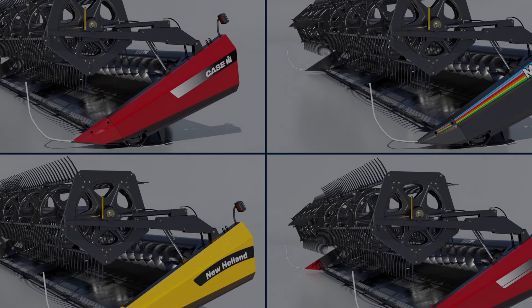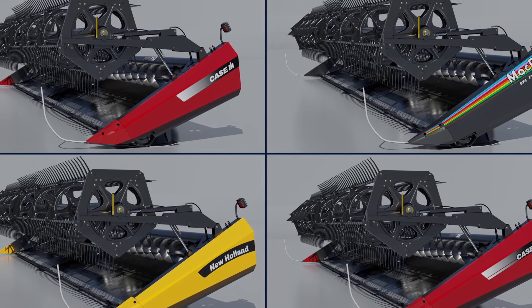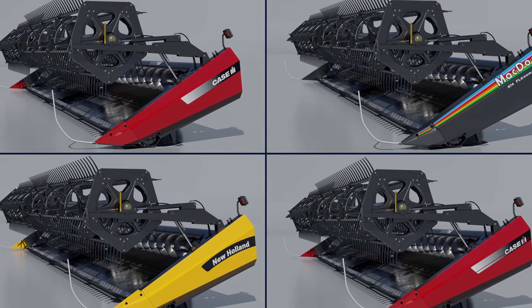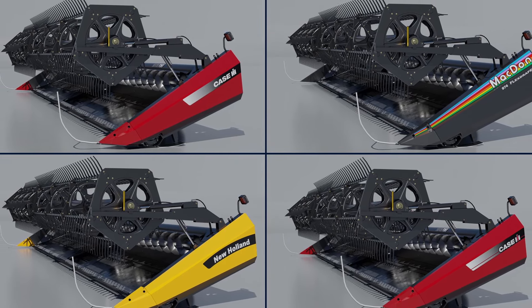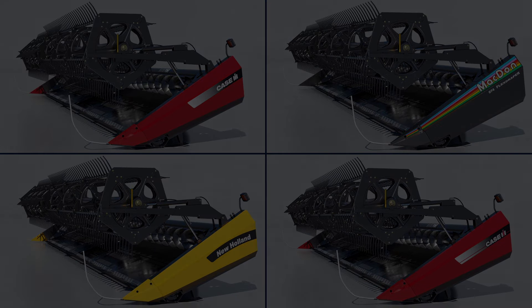Over the past week we also got some news about the Macdon 974, the CIH 2062, and the New Holland 84C — they'll be coming to all platforms. Just showing some tease pictures here, and it asks what's your favorite option and whether a green version should be added. Of course a green version should be added — at least that's my own opinion.